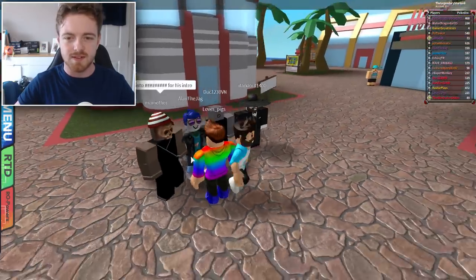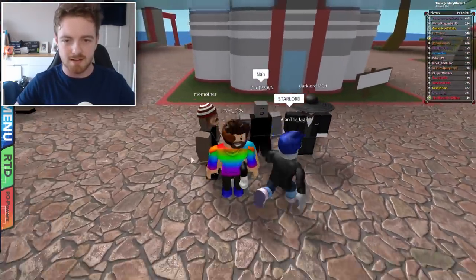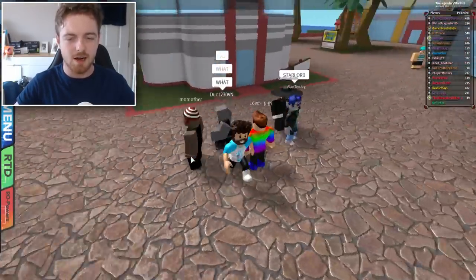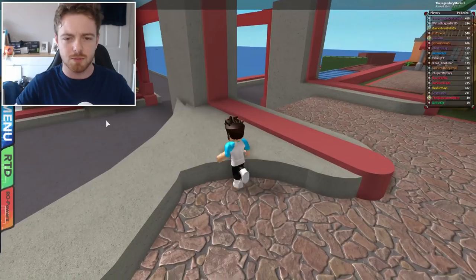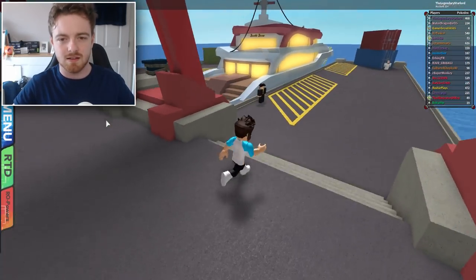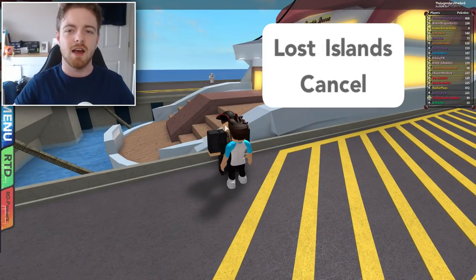Here we are in Porteka, or Deca. What we're gonna do is go to the Lost Islands — you can get there by going down this way. We speak to this little pirate guy right here with the little scratch on his face, and then we go to the Lost Islands.